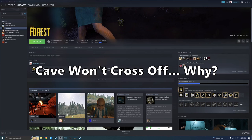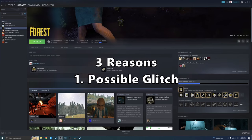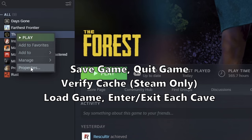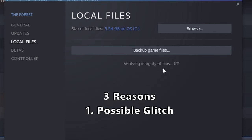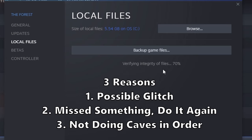Another very common question I get: why won't the cave cross off? There are three possible reasons. The first one, it could be a glitch. Save the game, quit the game. If you're on PC, verify the cache, load the game back up, and then very quickly go in and out of each entrance to the cave. If that does not work, you probably missed something, which is number two — you'll have to rewatch the video and retrace your steps.